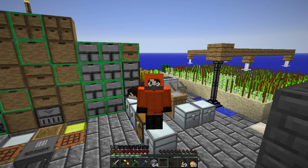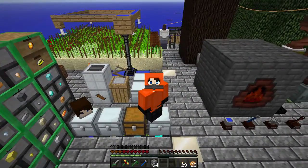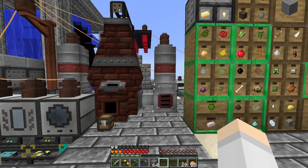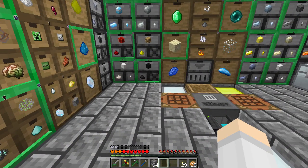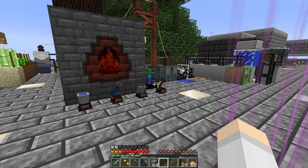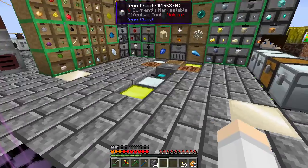Hi guys, welcome back to FTB Infinity Skyblock. In the last episode we attempted to get ourselves a nether star but we failed. I think the reason is because the chamber was probably one block too small, so now we're gonna have to go ahead and take back the last millennium because there's an awful lot of reinforced stone and stuff in there that I really want back.